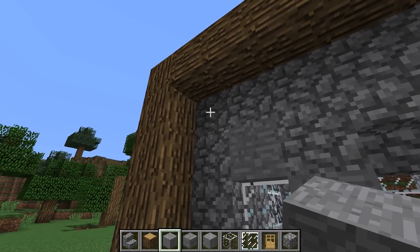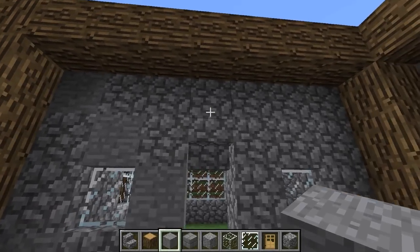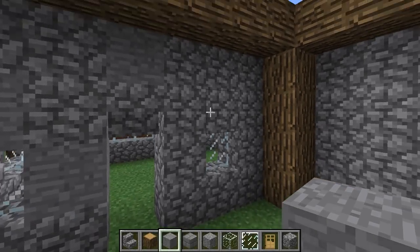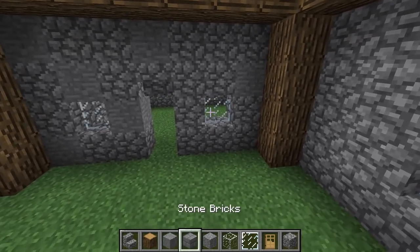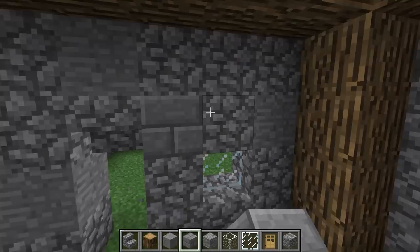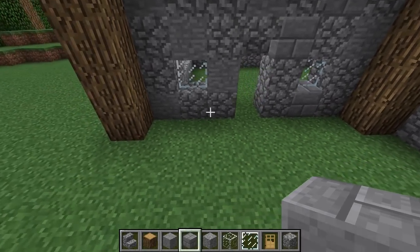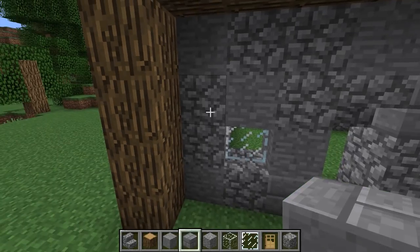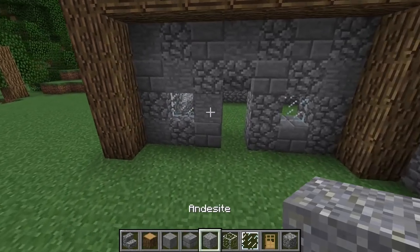We're then going to mix up the walls by replacing some of the cobble with different types of stone. We're going to be using smooth stone, stone bricks, and andesite. We're going to do this quite randomly, mixing the blocks up on every wall. This gives us far more texture and much more depth.